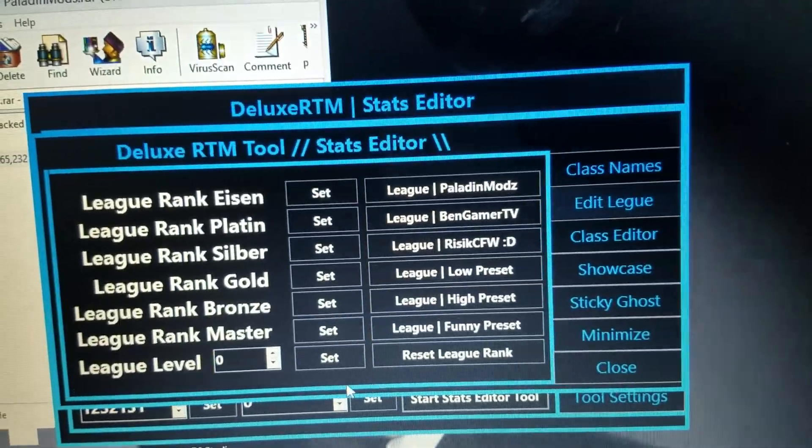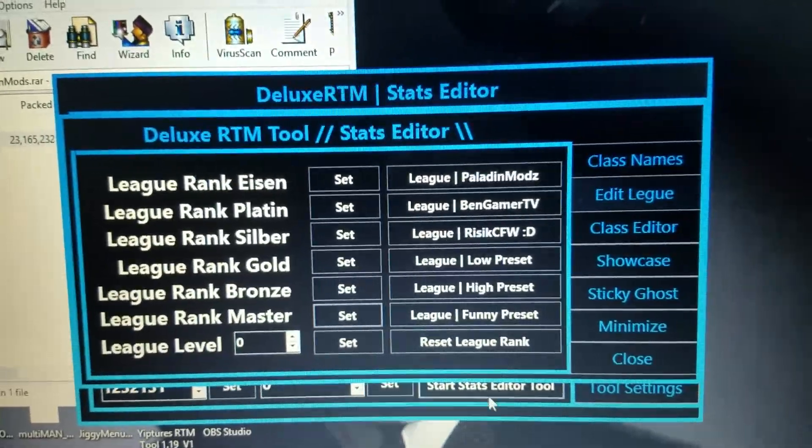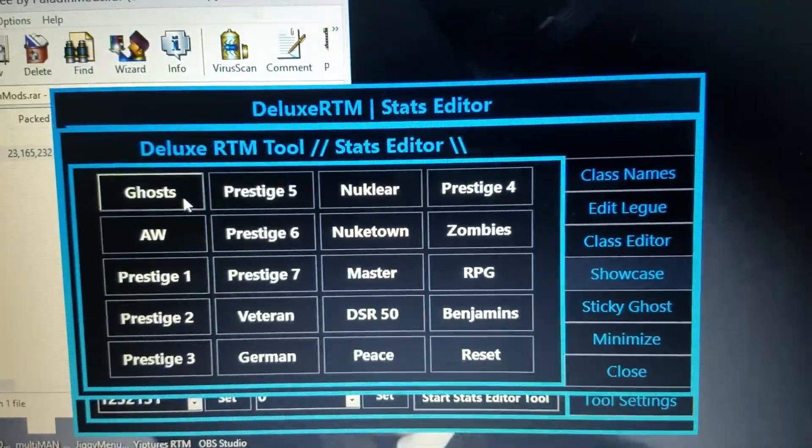And then edit league — I set first rank to master 1. And then for showcase, I do ghost.